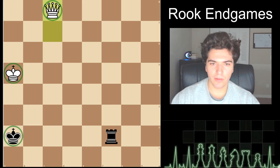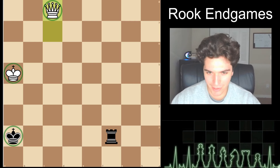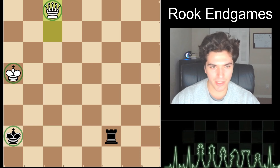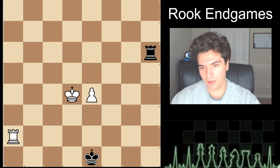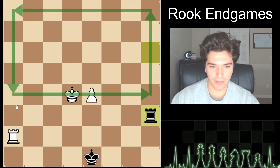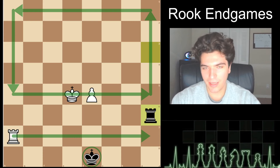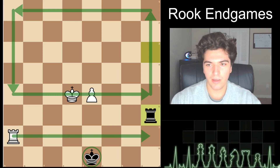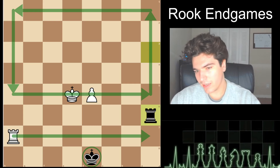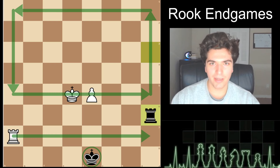The basic concept to win king and queen versus king and rook is to get your king and queen as close to their king as possible. Eventually they'll have so few rook moves that they'll run out of moves that hold the position — you'll get a fork or a mate. I hope you enjoyed this video on rook endgames. I want to go through pawn endgames, knight endgames, bishop endgames, and queen endgames — there's so much to go through. It's not memorization, it's understanding — and that's what chess is all about.